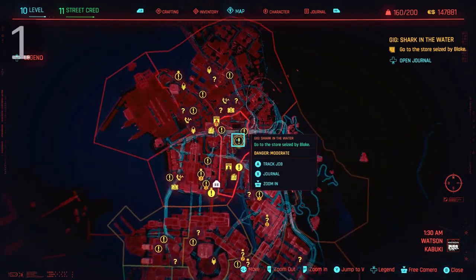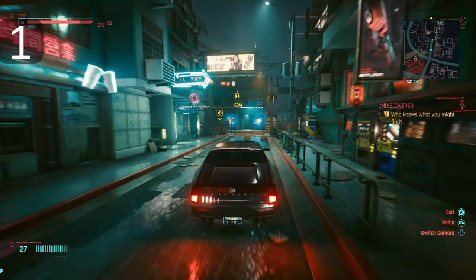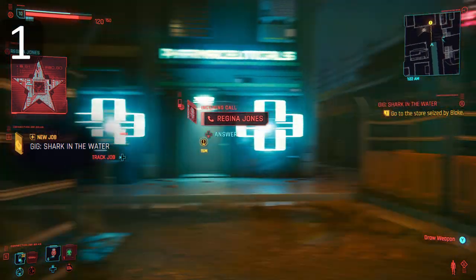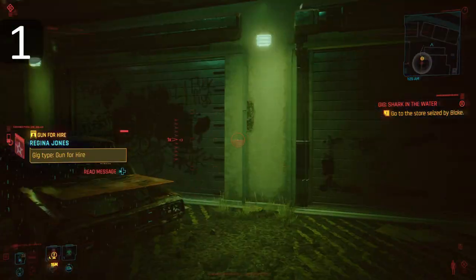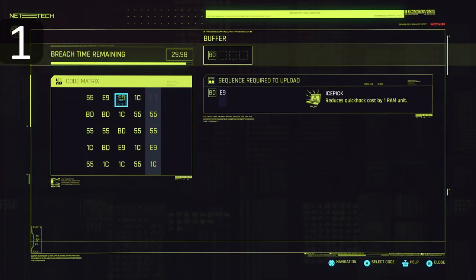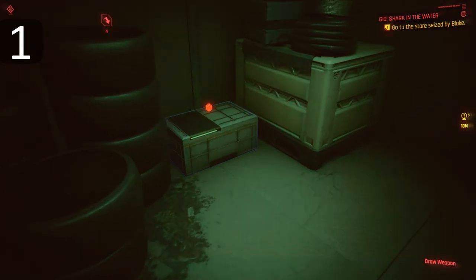Right then, legendary stuff in Cyberpunk 2077. We'll start with a very exciting one, which is located here. It's an incredible piece of cyberware — basically an item you add to your body to augment your abilities. Go into this compound, making sure to avoid the enemies stationed here unless you want a scrap. Then walk round to the left. We're looking for a hackable garage door. Use your hack vision and hack the garage door. Inside is the amazing monowire, which is essentially a laser whip. To put it on your character,